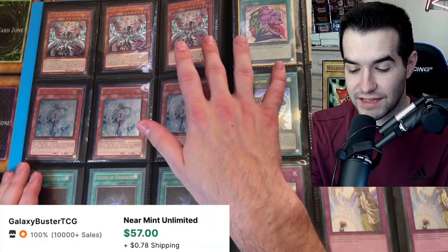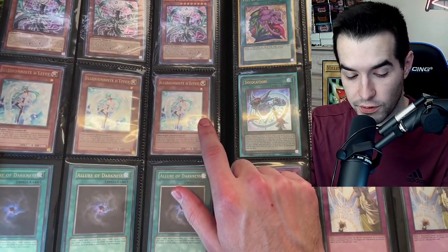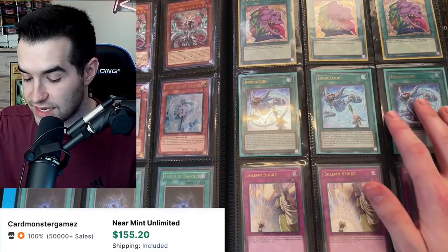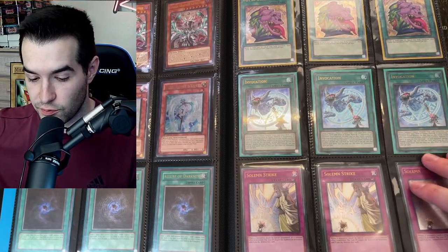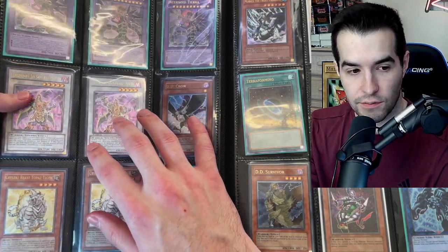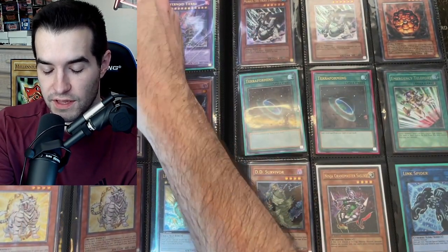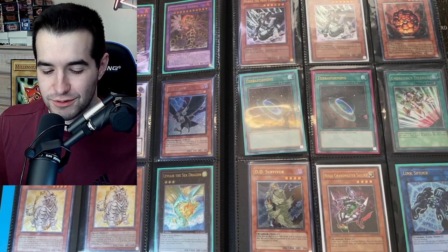Then we go to the Chaos Dragon Levianeer — amazing. Three foreign Effect Veilers, still really cool. Allure of Darkness Ultimate Rares, I think these are unlimited. Invocation playset. We've got the Solemn Strike from OTS4 — one of the hardest packs to find when opening every pack in Yu-Gi-Oh!, so three of those is nuts. Three Pot of Desires Ultimate Rares. Then the Infernoid Tiara from Clash of Rebellion — it's actually hard to pull out of that series. They made Ultimate Rares like one in three boxes, it was really difficult.